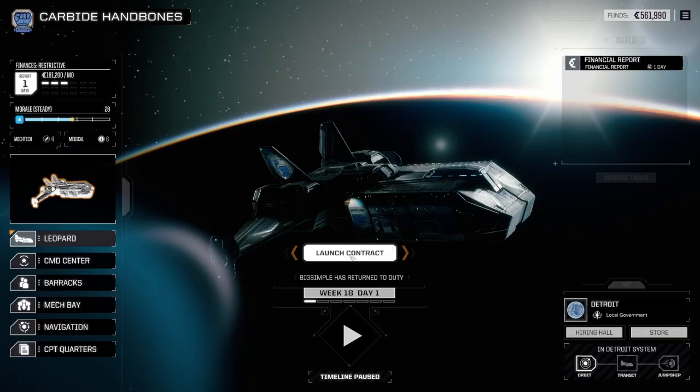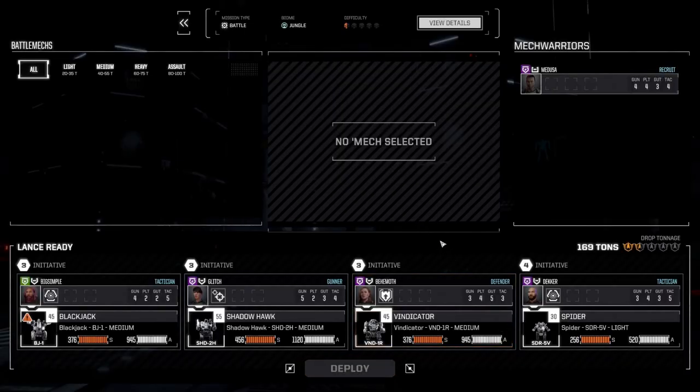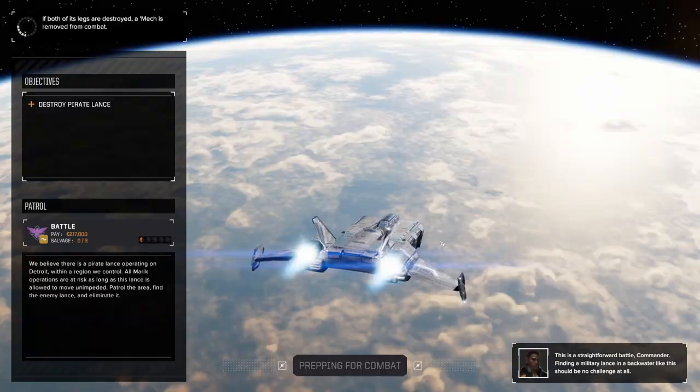Usually I would prioritize getting mech parts, but because I had overspent us so badly and because we were so close to literally losing the game, I figured we really need the C-bills. Hence why I'm prioritizing finances so much. Also there's another secret reason — I like to overpay my mech warriors so that we get a morale bonus. Getting that morale bonus basically means we can do precision strikes a lot more often in combat. It's also a lot more feasible to do this in the early game than in the late game. And the morale gauge stays pretty much for the rest of the game, so if I build it up early and maintain it, we should have high morale for basically the whole game.